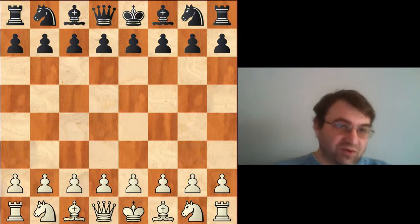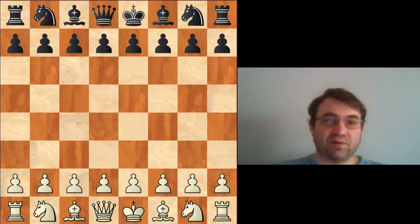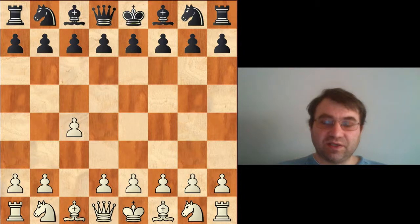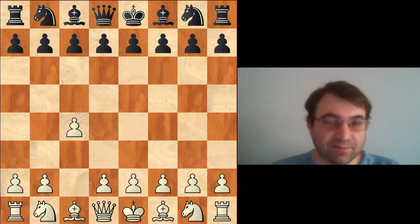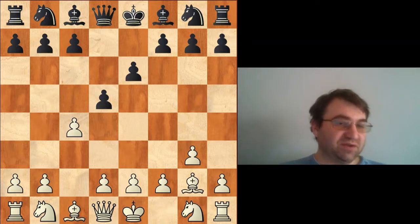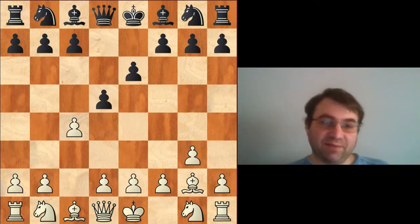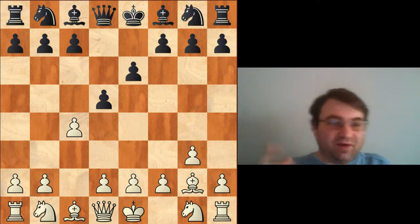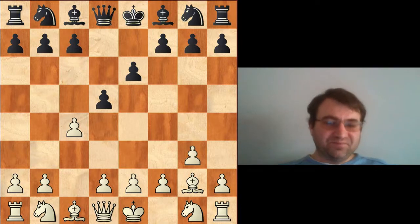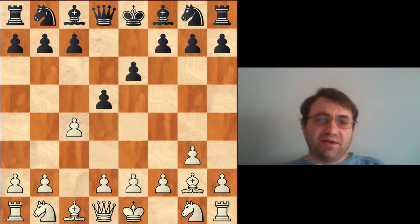Nepomniachtchi is down two points at this point in the match, and he decides to switch up his openings. Instead of going for his normal e4, he switches to c4 and plays something that Carlsen was kind of essaying — a neo-Catalan type position. After e6, he plays g3, d5, and then bishop to g2. He's got some pressure on the long diagonal and ended up with a very interesting position.